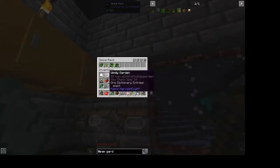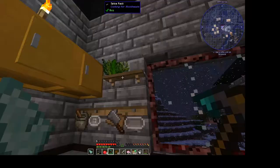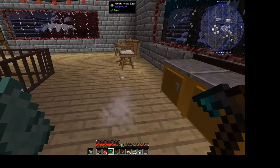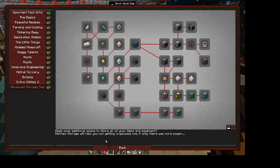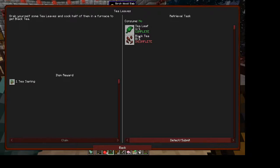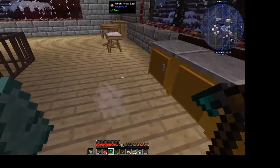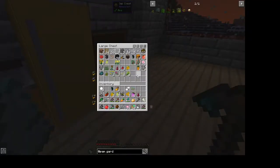I'll probably put the gardens up here as well, and the tea leaves. Let's finish that quest — we need one tea leaf, one black tea, cooked in a furnace to get black tea. There's the tea sapling — I knew I had one.